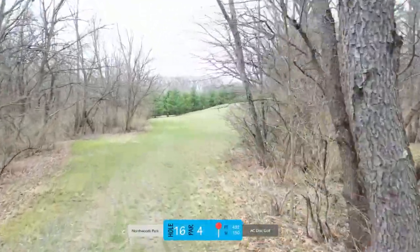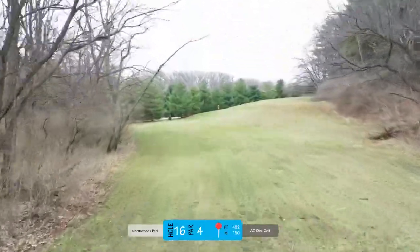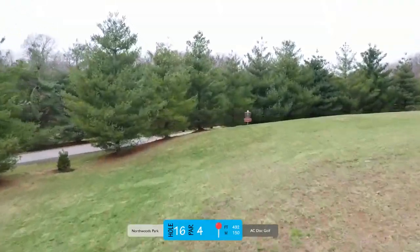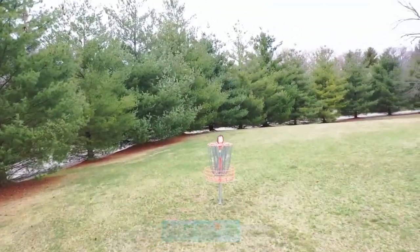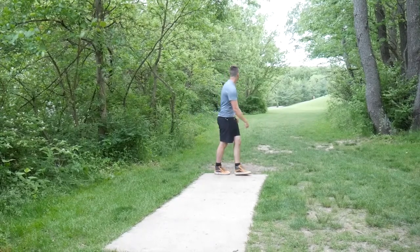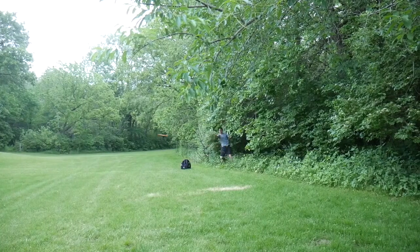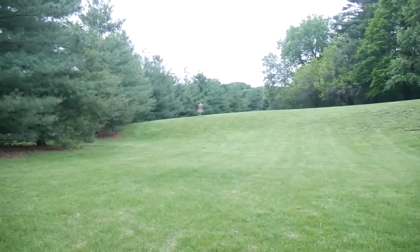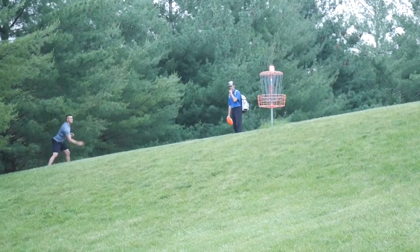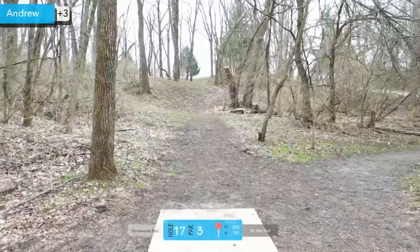Hole sixteen is another one that you really should get. It's a par four, only 492. You just put some power on a forehand or backhand — usually backhand for me — and then it's usually just an easy upshot. It's not the friendliest green just on the fact that it's on this big slope. I always try to be left of the basket, just because if you're on the right side you have a downhill putt, which is really scary and will most likely run if you hit it off the basket or the top. I get honestly lucky right there with not getting a big roller away and card the par.